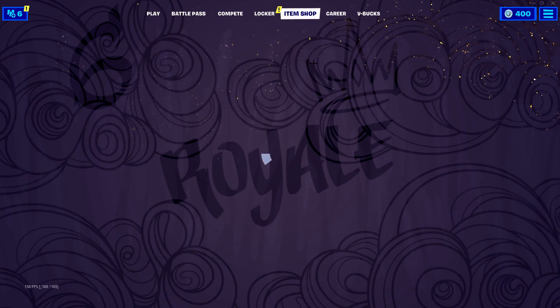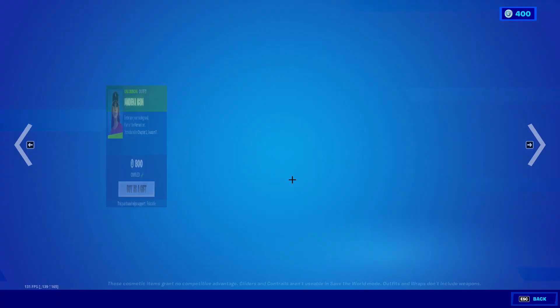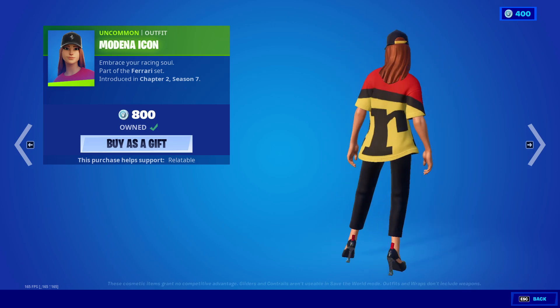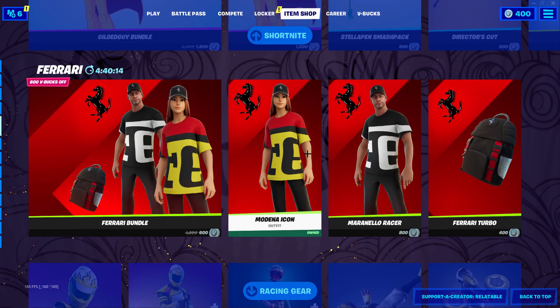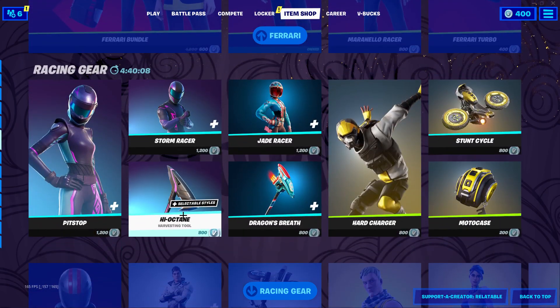There is of course an item shop for it. As you can see in the item shop, I have bought the skin, the Ferrari skin right here. It's a really nice skin. If you want to pick it up, Ferrari bundle here. I just bought this one. I didn't have enough V-Bucks. But if you want to buy it yourself, it's a really nice skin.